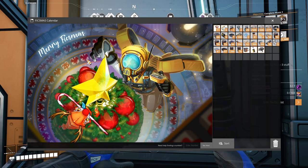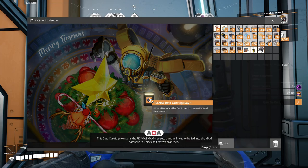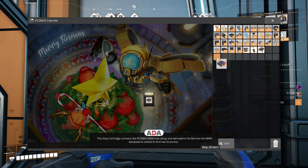Fixmas has caused stress, lack of focus, general despair and physical injury to many pioneers. It is the worst scoring event ever created by Fix-It and has gotten backlash for its blatant cultural inappropriateness. All right, let's find day one. There's one! This data cartridge contains the Fixmas MAM tree setup and will need to be fed into the MAM database to unlock its first two branches.